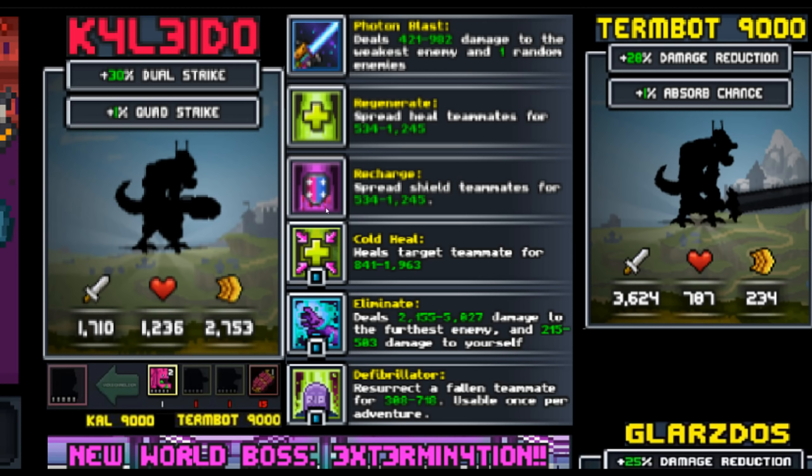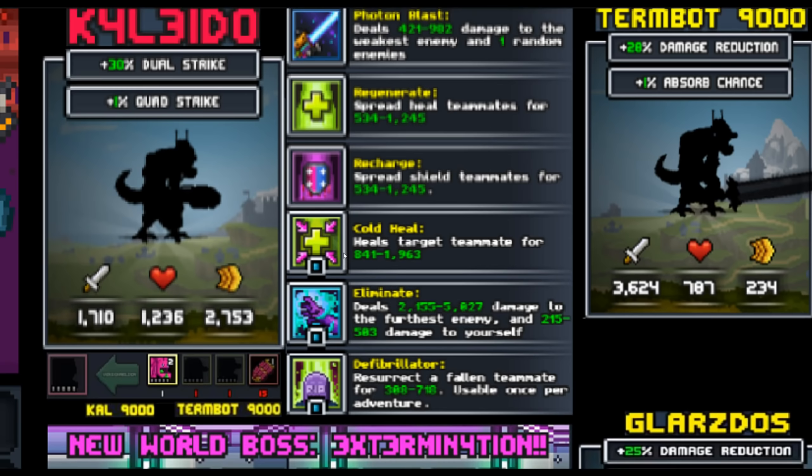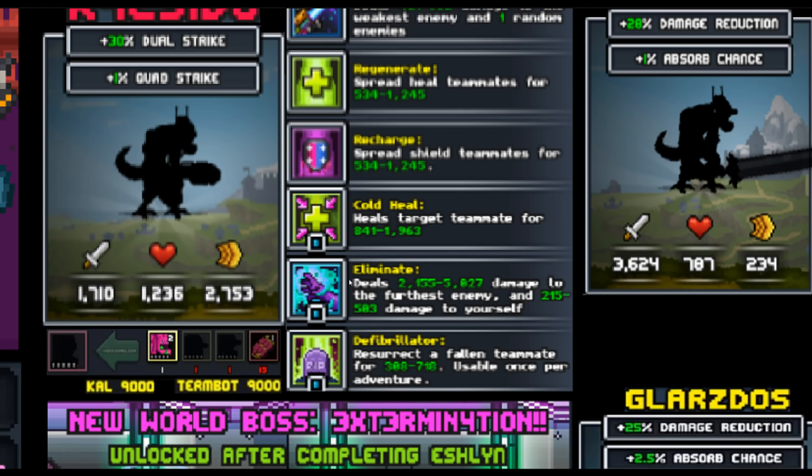On the bright side he has other options for his 0 SP attack. He can spread heal teammates, spread shield teammates — those are amazing. He's got a heal target, even more amazing. He's got a 1 SP attack for damage, and then a 1 SP Resurrect — you can use it once per adventure like a mount skill. A 1 SP Resurrect — that's pretty crazy. I almost wonder if they're going to buff the old heal pew from Jammie, because that had a 4 SP Resurrect and this guy has a 1 SP Resurrect.